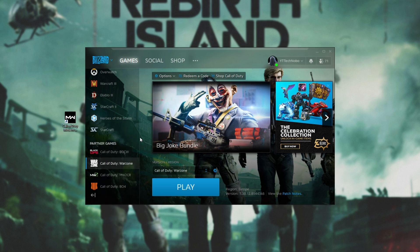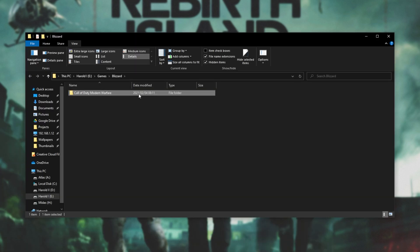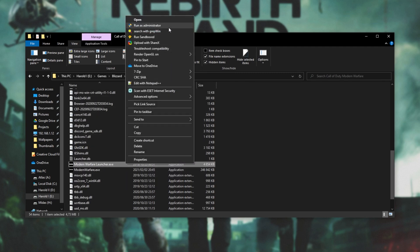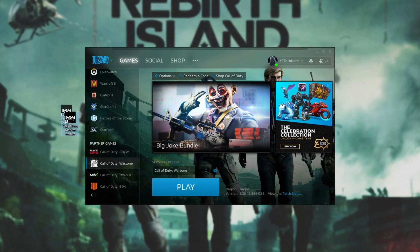Otherwise, you can navigate to where the game files are located by clicking Warzone, then Options, and then Show in Explorer. Simply open up the Call of Duty Modern Warfare folder, scroll down to locate the Modern Warfare Launcher, right-click, and then click Run as Administrator. By doing this, it should launch up and not allow other programs to interact with it as they would usually — overlay software typically won't be able to hook into the game without also being run in Administrator mode.